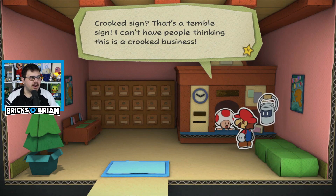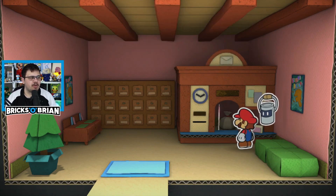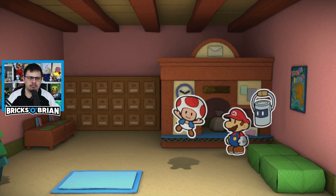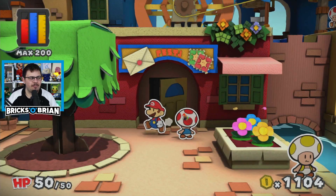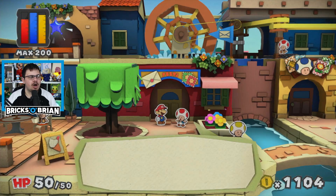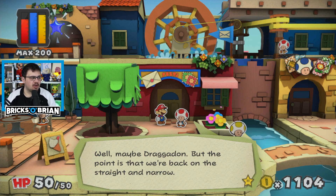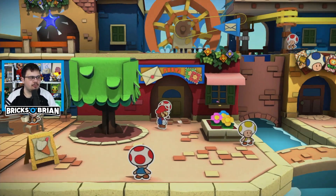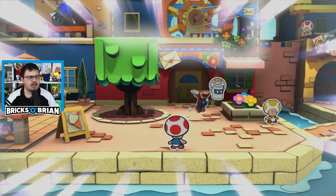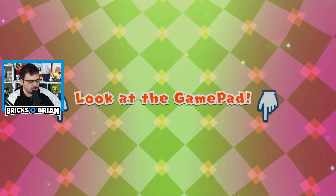Crooked sign? That's terrible — I can't have people thinking this is a crooked business. I'll send myself to fix it right away, priority mail. That's pretty cool — he's gonna fix it apparently. Nothing can stop the mail now. But the point is we're back on the straight and narrow, which is good. I feel like I can cross that. Look at that. Time to do some tracing — everyone's favorite part of Paper Mario.